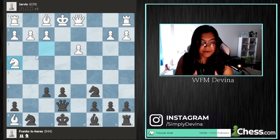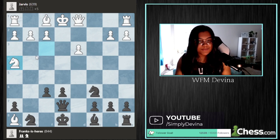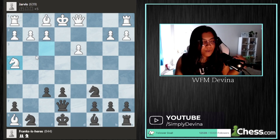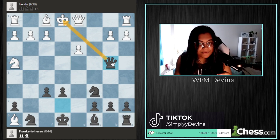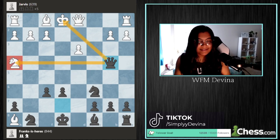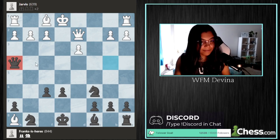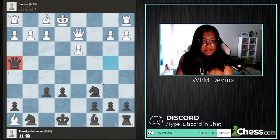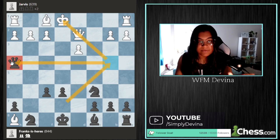Always be looking for your forcing moves first. The order of forcing moves are checks, captures, and threats. If you're black in this position and you're looking for a safe check, the answer is queen to b4 check. Not only is this a check, but Frank is also able to take back the knight. Because Frank did not have tunnel vision, he was able to see this all the way through to the capture, which is amazing. It's very common to have tunnel vision in chess, so for him to see this check and notice that the knight was hanging across the entire board is a sign of good board vision.